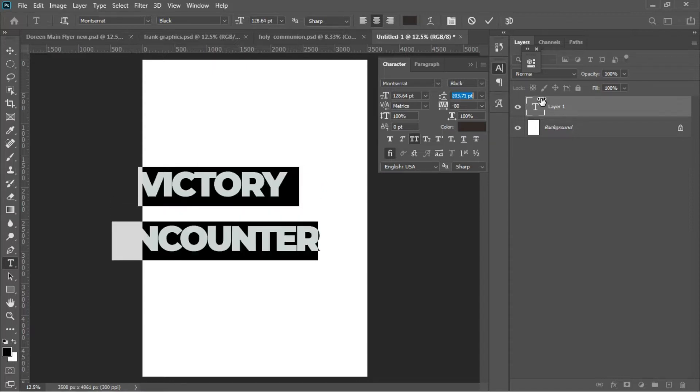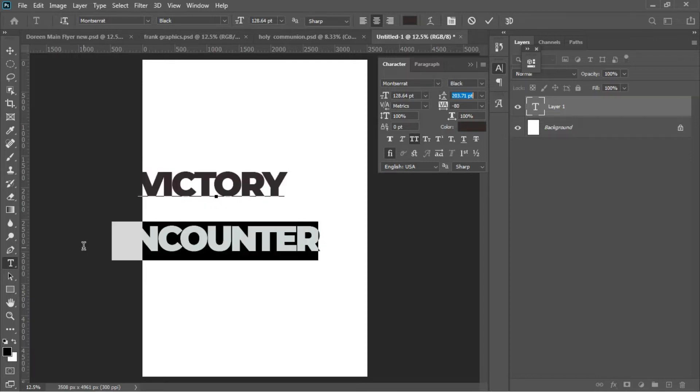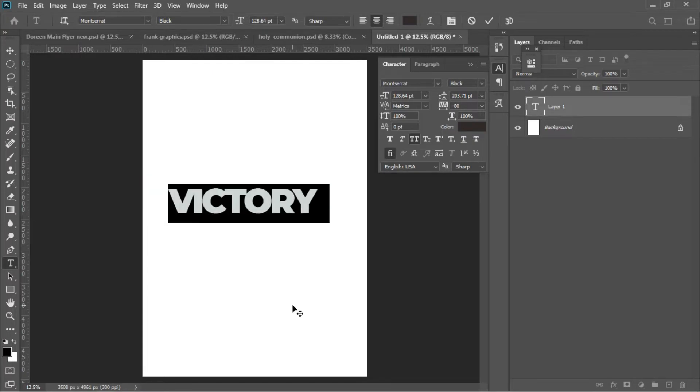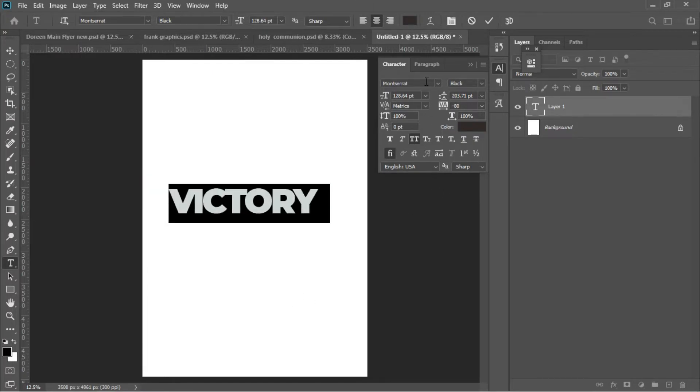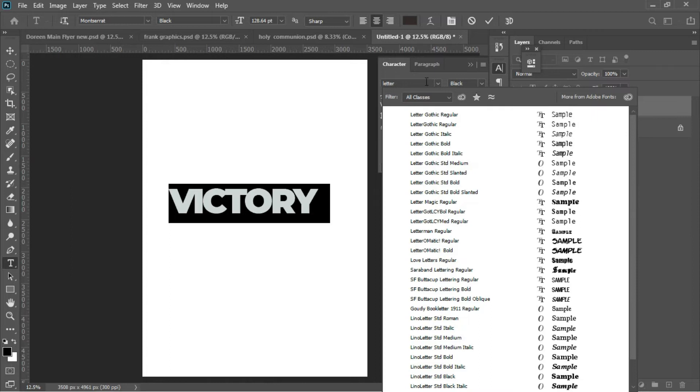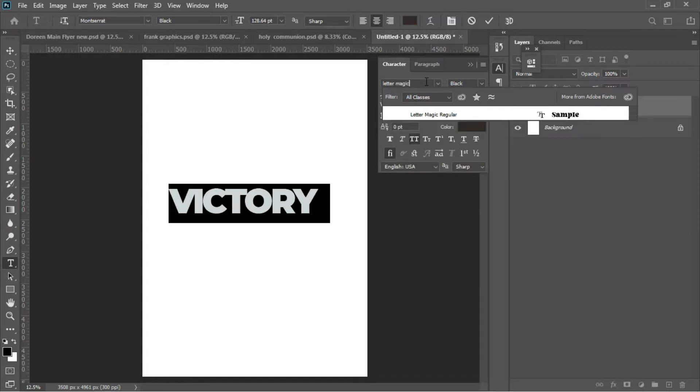So we have this now. Select the 'Encounter' text alone, Ctrl+C to copy that one alone, then delete it. Then go for just the 'Victory' text — Ctrl+A to select only 'Victory' — and change the font from Montserrat to a font called Letter Magic.